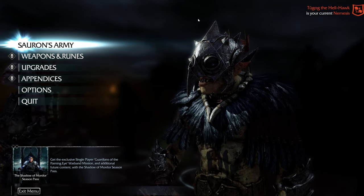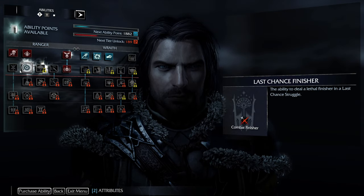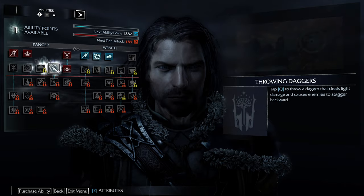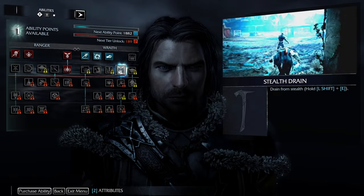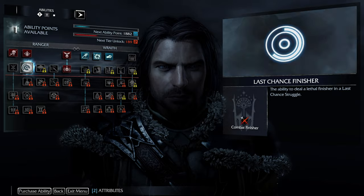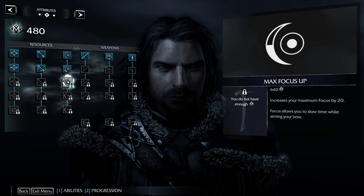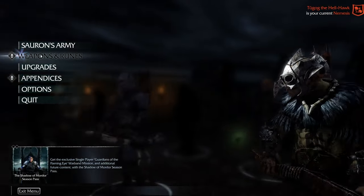We are going to start off with doing our upgrades. Critical strike — I like that. Last chance — the ability to do throwing daggers, pin in place is a good one. Stealth drain is also a good one if I really need it. I'm going to take Last Chance Finisher.